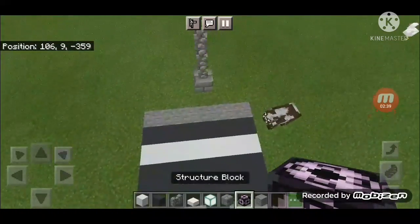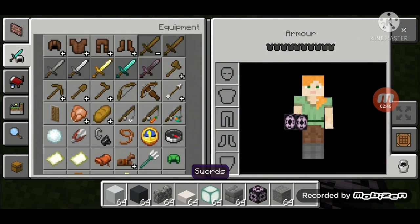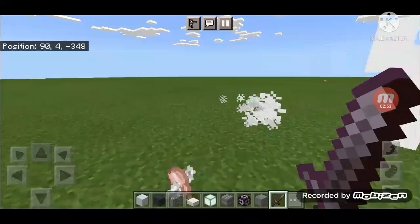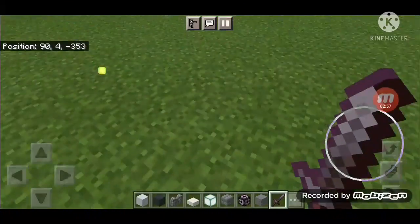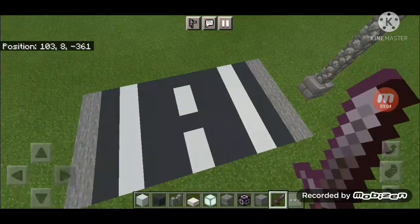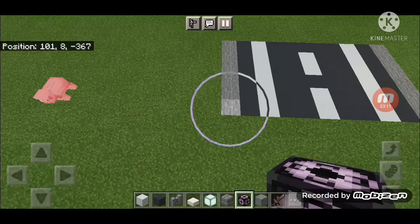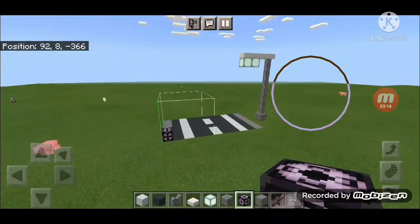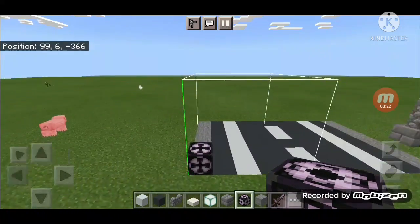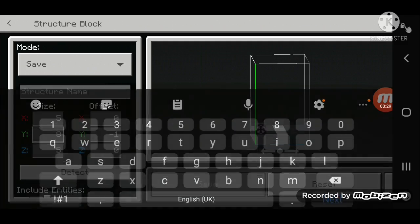Now you need to copy your roof using structure blocks. Let's add this structure block - no, it's wrong, you need to add it like this. Your blocks - I can't remember exactly - let's go to seven or eight, just like that, or just eight.